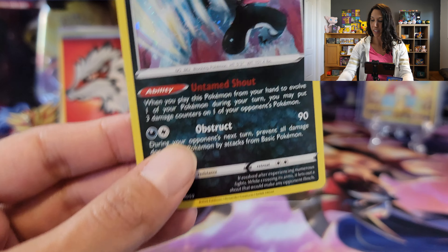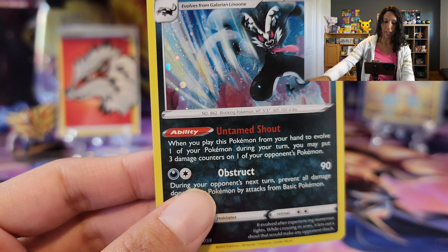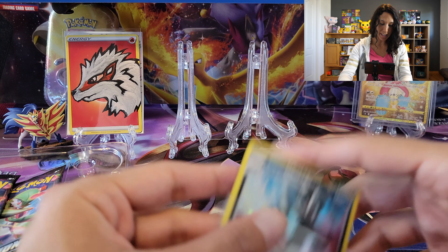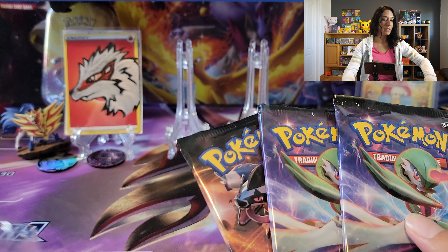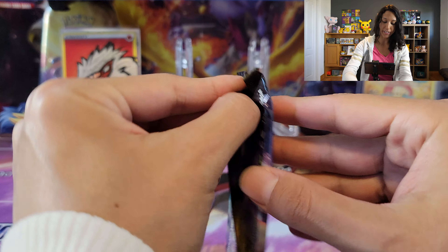Obstruct. Awesome. He's my go-to in Pokemon Sword and Shield and Pokemon Go. Just love him. My dark beast — he's so strong, really good defense. So what have we got, guys? We got three packs — same thing for a pack — two Gardevoirs and one Obstagoon. So let's start with the Gardevoirs.